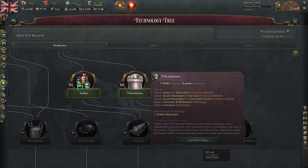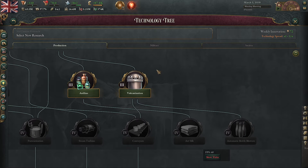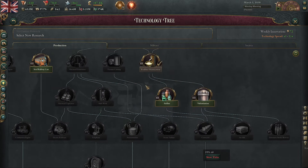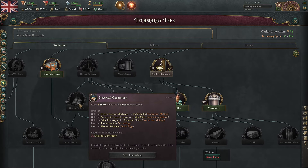All right, everyone. Welcome back to WePlayGames. Here we are in our critical technology series, and we're discussing vulcanization today. So why are we discussing vulcanization and not rubber mastication when we discussed electrical generation and we did not discuss electrical capacitors?